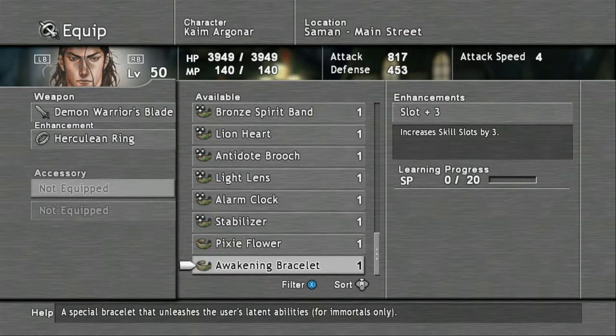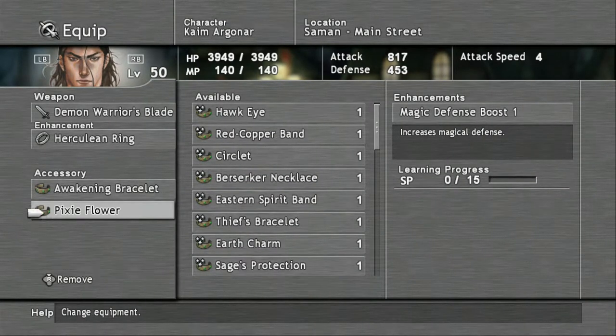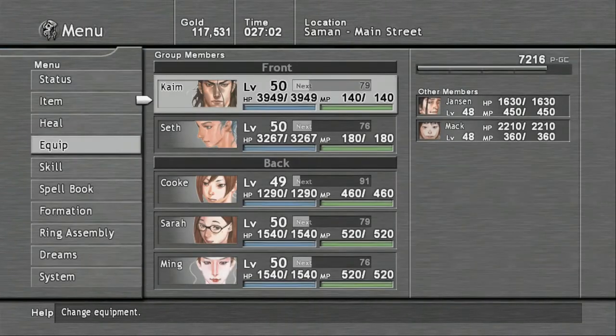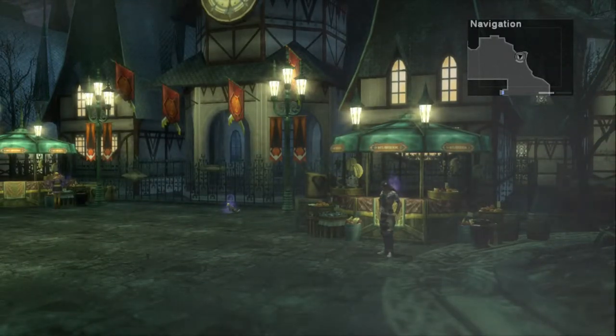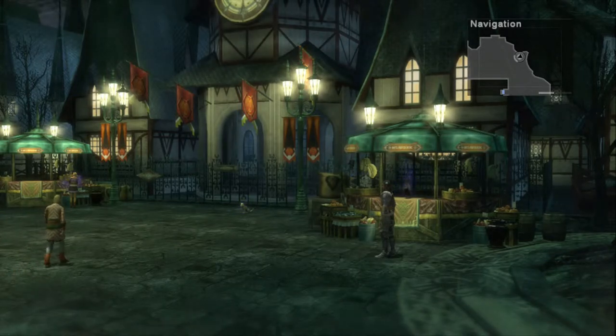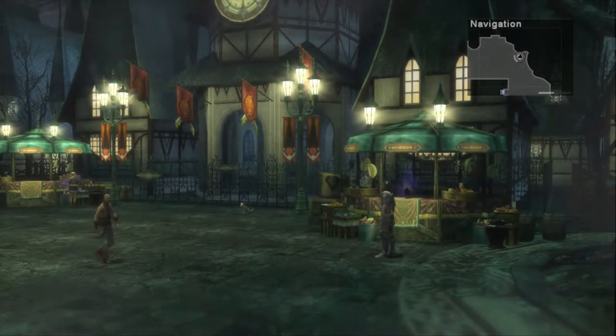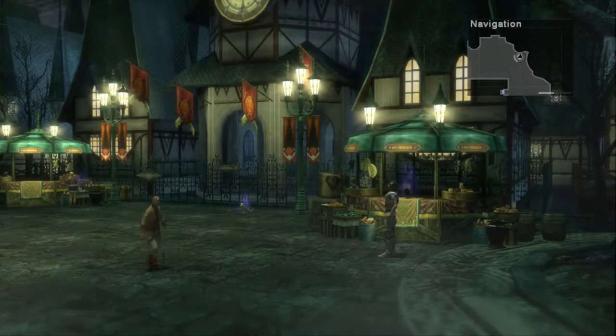This item here increases your slots by three. So your skill slots for all immortals go up by three, as long as you have this equipped into one of your skill slots once you've learned it. Let's go ahead and get that on to Kyme right away. That's the Awakening Bracelet. It might take you a good ten grand to get it, but once you've got it, it's pretty good — that way you can get some more skills onto your immortals.